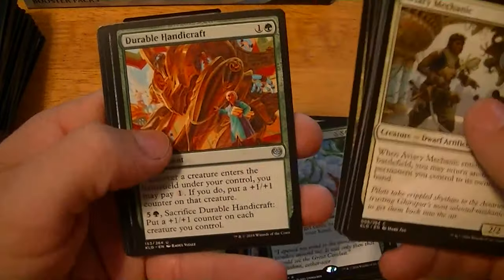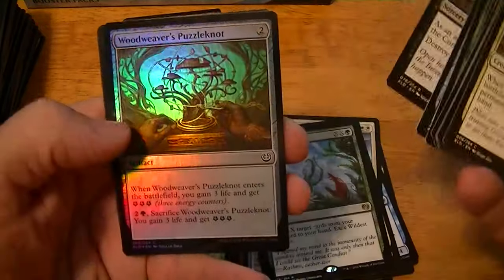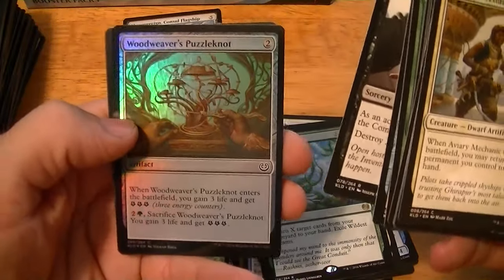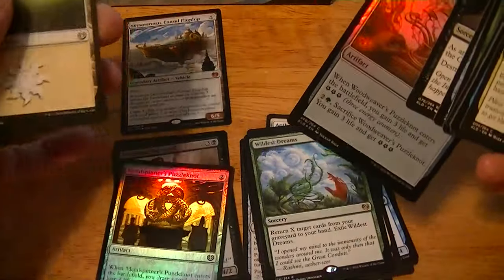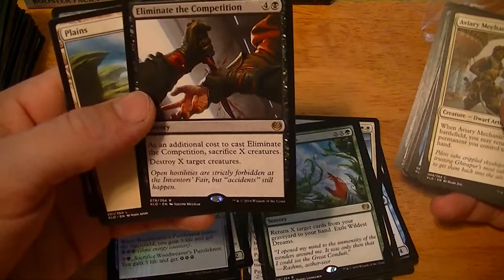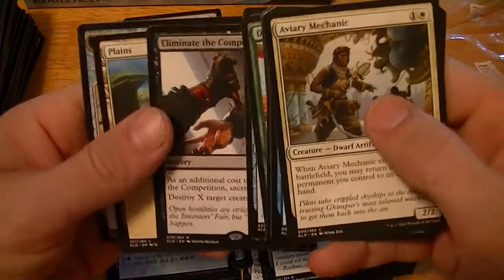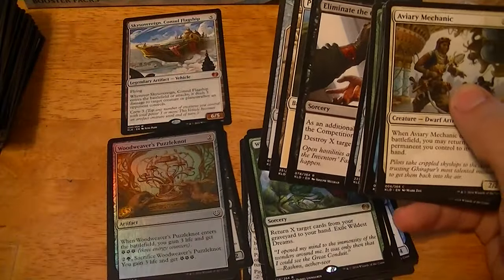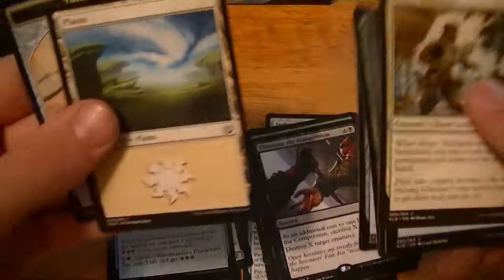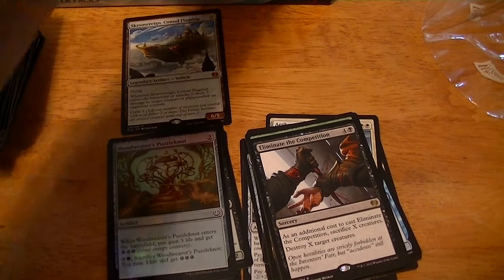Hazardous Conditions, Durable Handicraft, Perpetual Timepiece. Eliminate the Competition — as an additional cost, sacrifice X creatures, destroy X target creatures. A foil Woodweaver's Puzzleknot — I am getting all the foil Puzzleknots, there are three of them. It's only 50 cents.